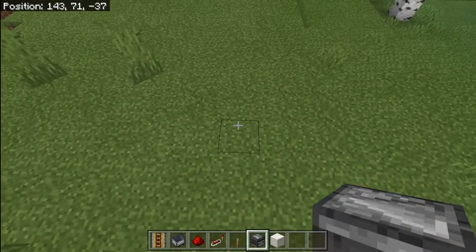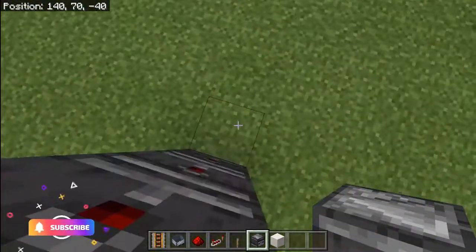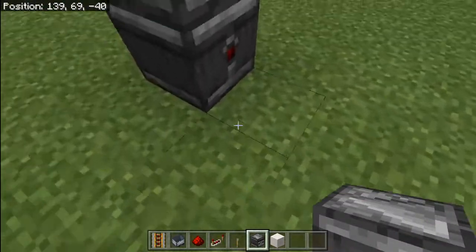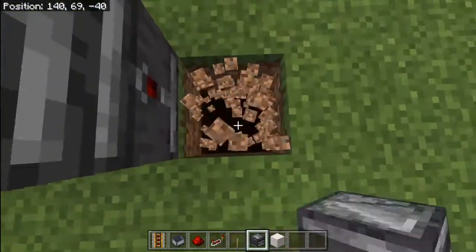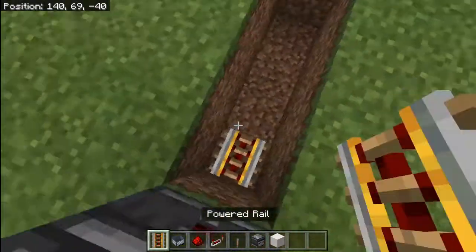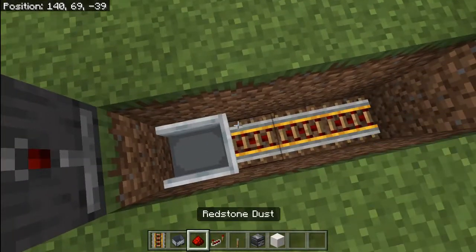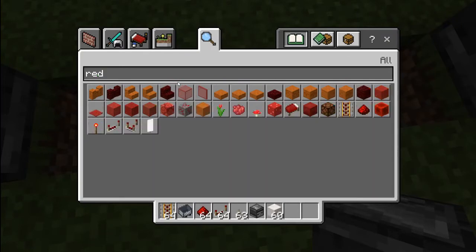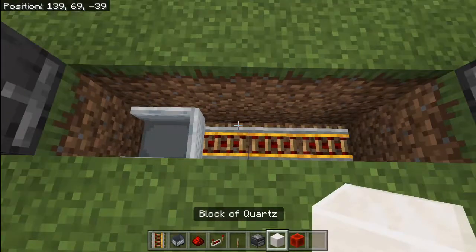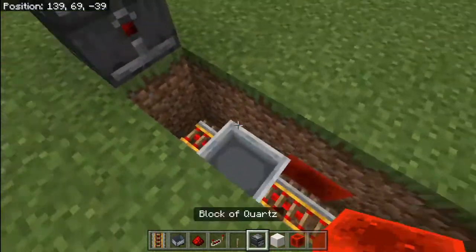Basically to start, you're going to put these observers three up and then four spaces — just like that, three up — and as you can see there are these four blocks. I'm going to dig down two, just like that, and now put down a powered rail, a minecart, and power this with a block of redstone. I'm going to put it on the third block to the right and as you can see it starts moving back and forth.